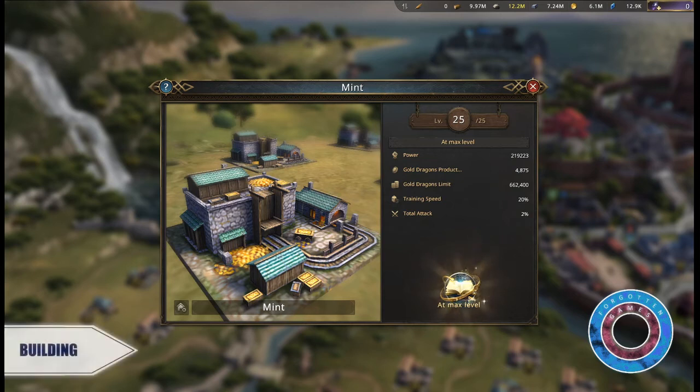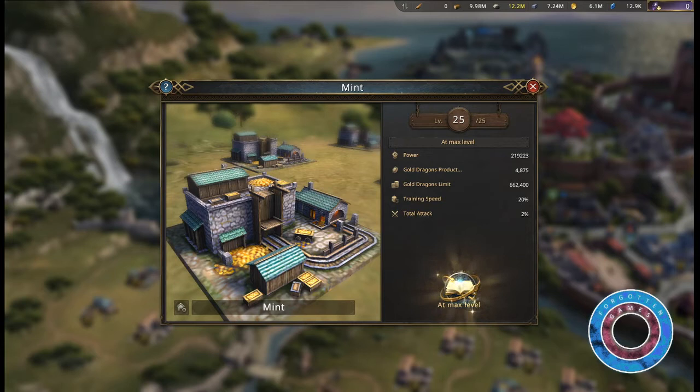War runs on blood and money. Mints increase gold dragon production and capacity. Constructing or upgrading mints increases gold dragon production and recruitment speed. Mints will cease production when gold reaches maximum capacity. A mint at max level will increase your gold production by 4,875, and your gold dragon limit will be increased by 662,400.